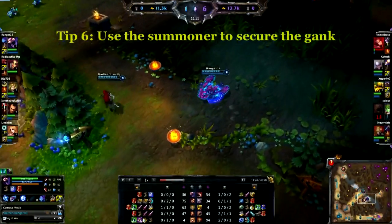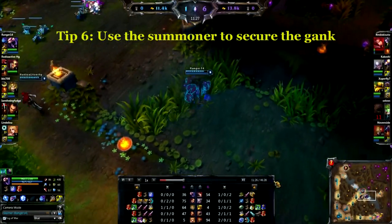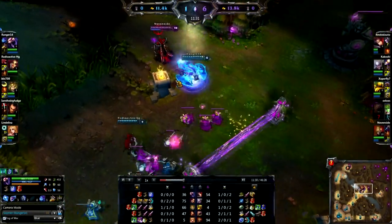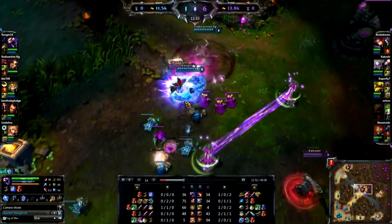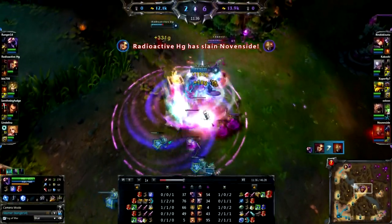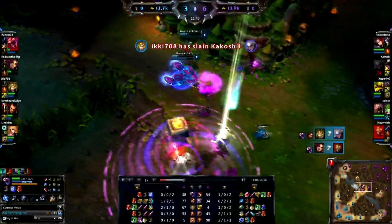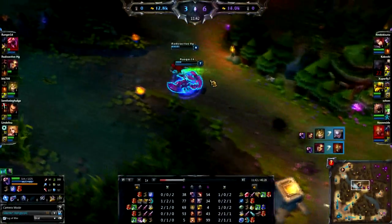Tip number six: use the summoner to secure the gank. The reason why you have the summoner is to help your champion pull off ganks. Here I have Flash on Skarner so I can get to my opponent that I want to grab. If I'm playing a champion like Shyvana or Kha'Zix, I use Exhaust because I have no problem getting into melee range, but I want to exhaust them to keep them in melee range. So be very conscious about what you choose and how that will affect how you gank.